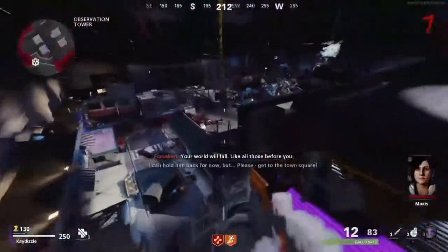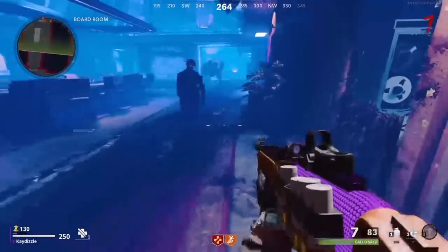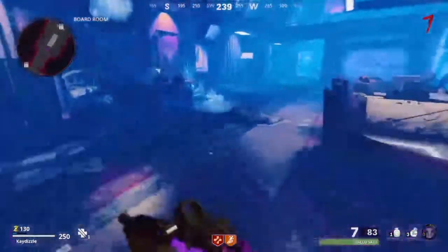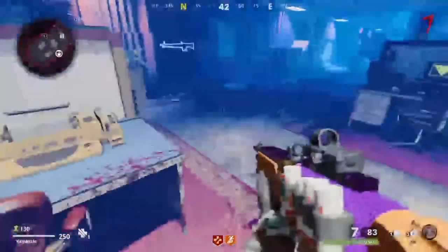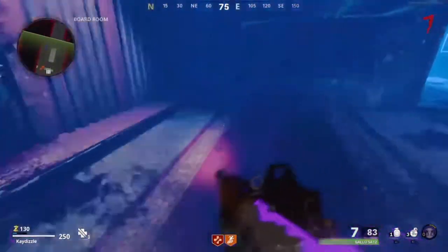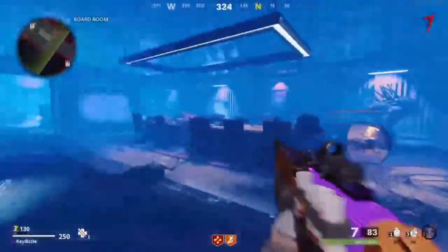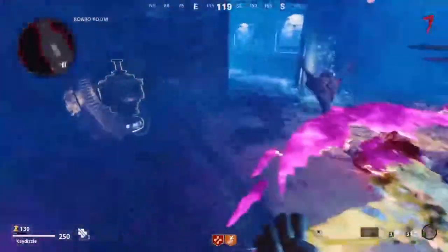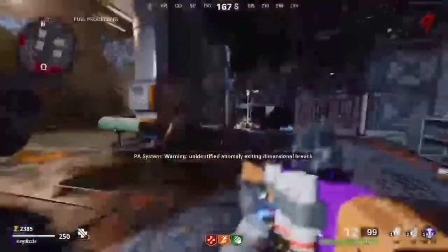Two rounds after the cutscene, a prompt will tell you that something has landed — that something will be three big crystals in three separate locations. For the next step you will need an abomination to spawn in. Once you have the abomi, head over to the boardroom and line yourself up by this wall so the abomi can charge at you. Make sure you get out of his way when it's close, and it will bang the wall causing the pot you need to fall down.